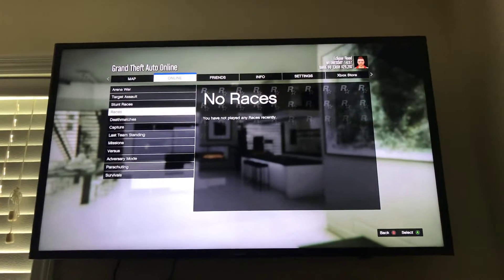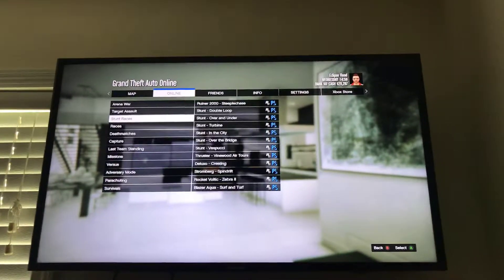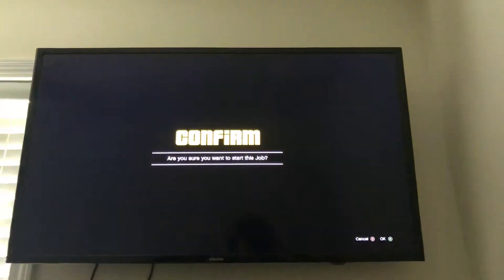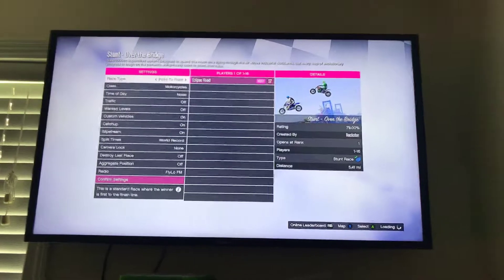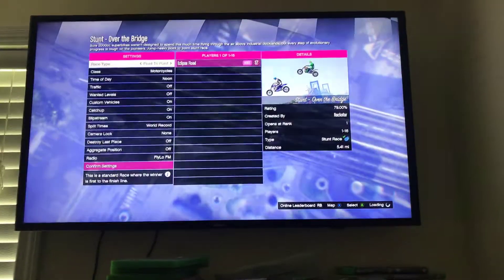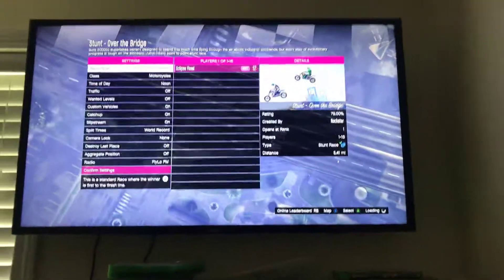I do the stunt races, so press on which one you want to do, then press on a random one if you want and press OK. Just like that guys, and you'll be hosted in GTA Online custom matchmaking.